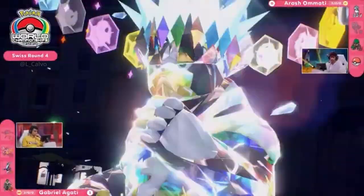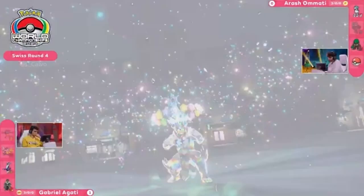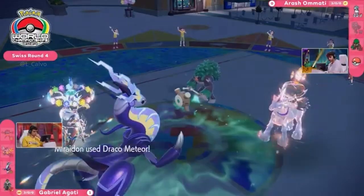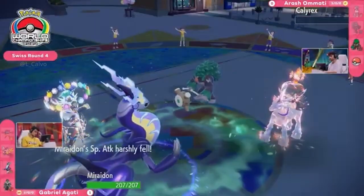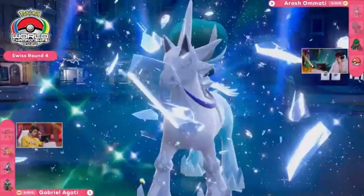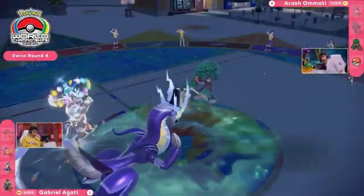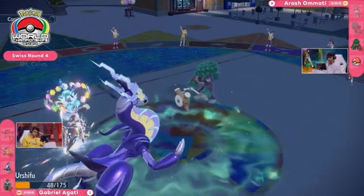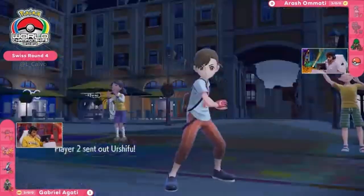Tera Stellar onto Urshifu — this is going to deal a lot of damage the first time — but instead it's Fake Out into that slot. Nothing coming out from that, and it's not going to be a risk of getting KO'd, as the Draco Meteor connects and Calyrex goes down. Final two Pokémon for both trainers. It will be locked into Draco Meteor — we see how much damage it does at its now-lowered Special Attack level for the remainder of the game. Can this Urshifu with so little HP still make a difference?